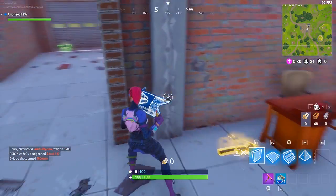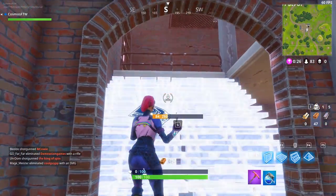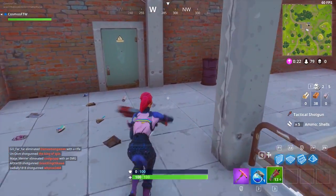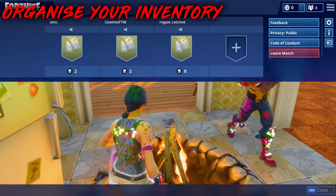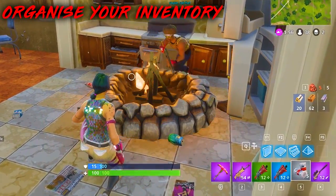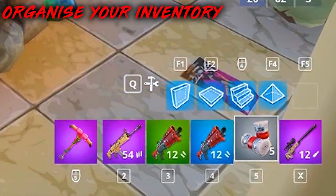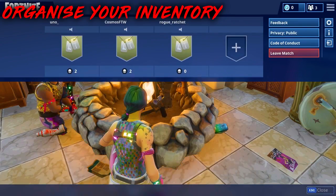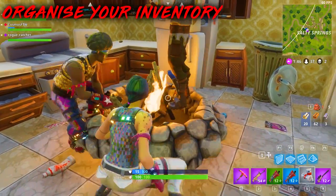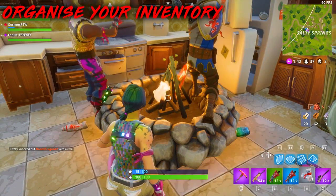In our number 5 spot, I have a tip that may not seem like it does much, but it really does. I recommend you guys to organize your inventory. This is having a set inventory layout that you like using — it basically helps you know which gun you're going to switch to and when. I usually have an AR in my first slot, one pump shotgun in my second slot, and another pump shotgun in my third slot.